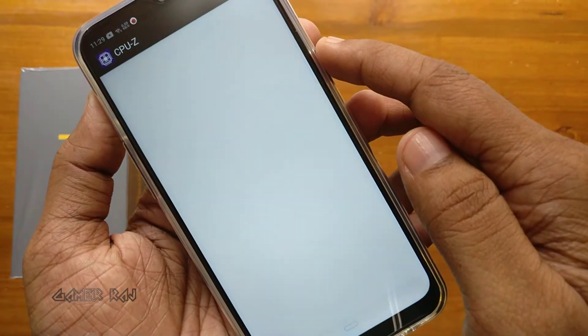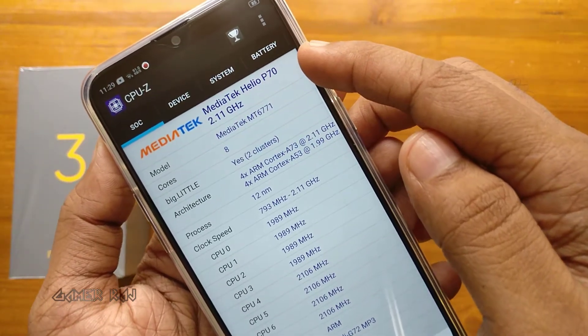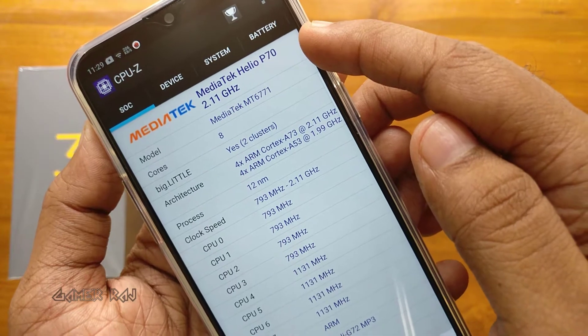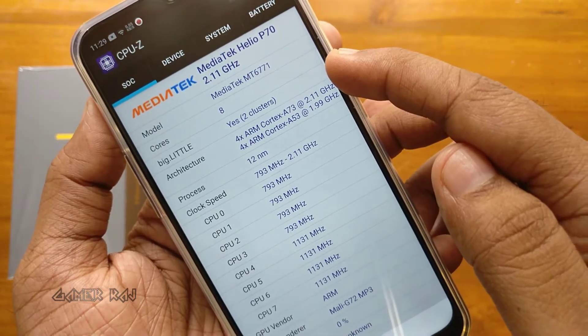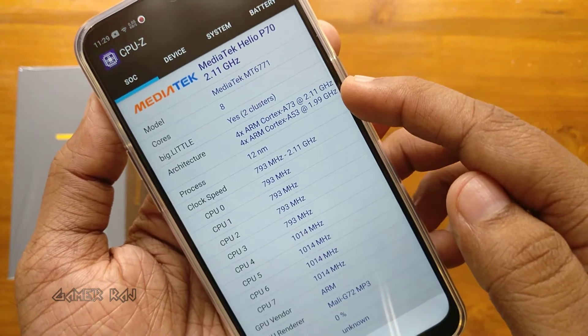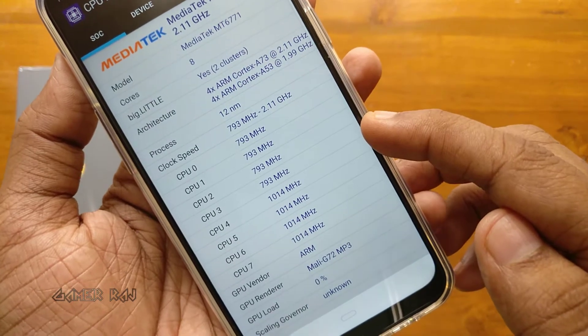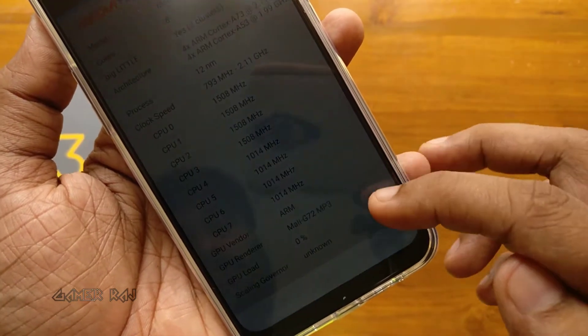Now let's see the detailed specs using the CPU-Z app. It has the MediaTek Helio P70 octa-core processor made with a 12nm process. Here are the various core speeds. The GPU is Mali-G72 MP3.